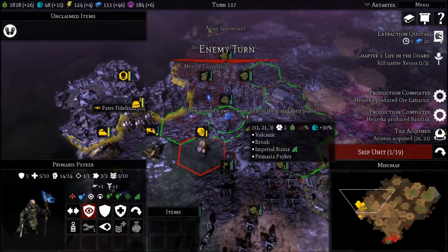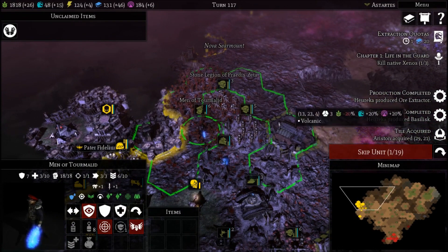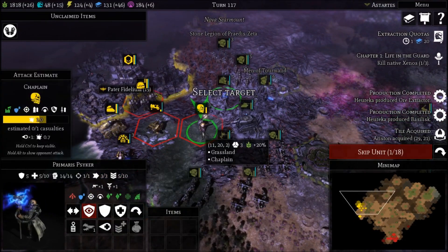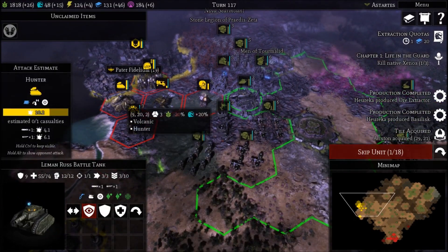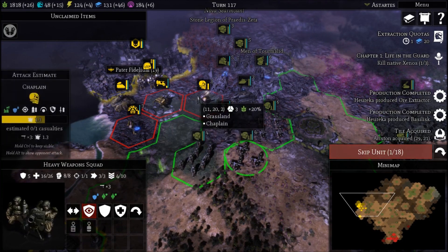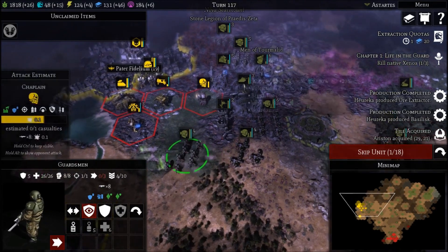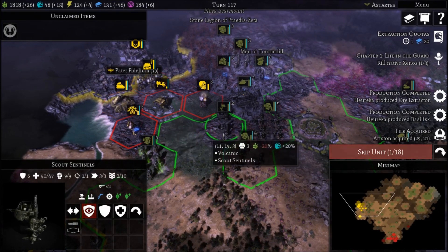It looks like my Psyker got attacked. The Commissar is going to need to fall back — he's taking a lot of hits. Let's put you here; you'll still be in the cover of the ruins but you'll be out of melee reach. I'd kind of rather use that ability on the Captain. You could kill that Landspeeder outright though. Let's put you here. I think I'll move you up as well — let's hold off for a second and see if there's anything you can do.